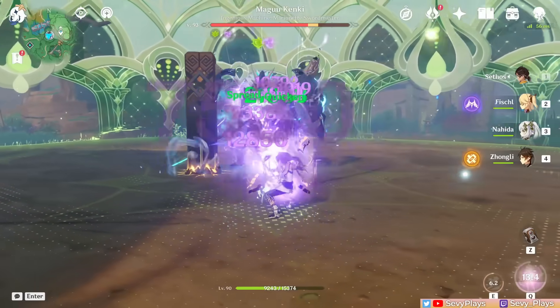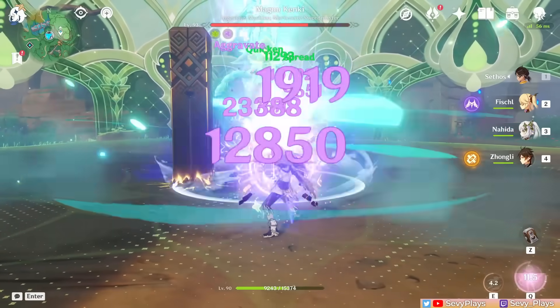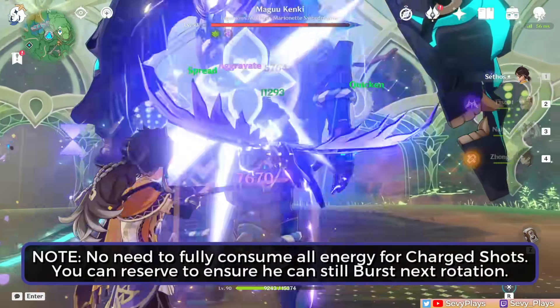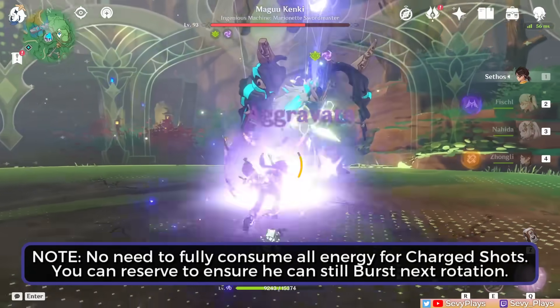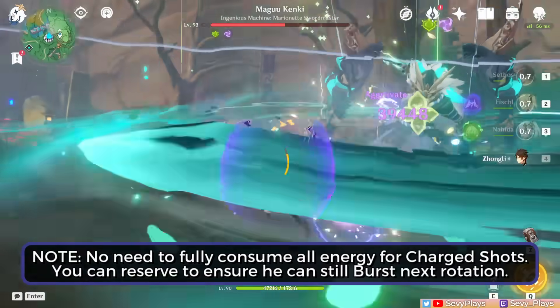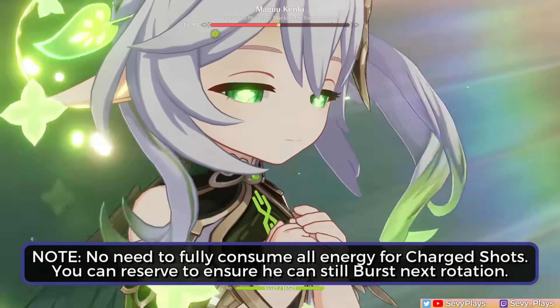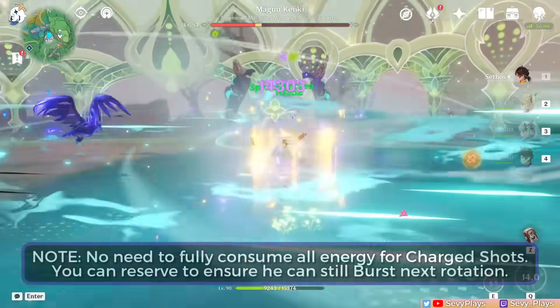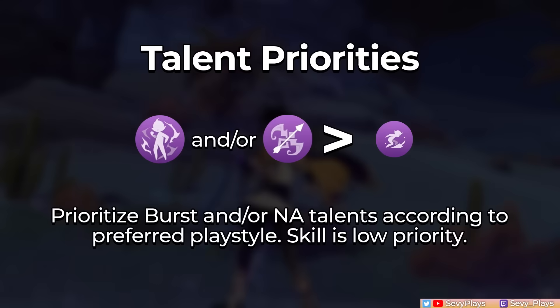You can technically combine both during his on-field window at the expense of heavier energy consumption. To demonstrate, you can first enter his burst state, fire his normal attacks, use his skill when ready, and catch particles to replenish his energy. After the burst state ends, you can consume energy to fire some charged shots. Be very mindful of his energy management so he can still reliably cast his burst when needed. When leveling his talents, if you use both normal attacks and charged shots, level up both his burst and normal attack talents, or just prioritize one if you have a preference. His skill is low priority, and leveling it up doesn't change the energy it generates anyway.